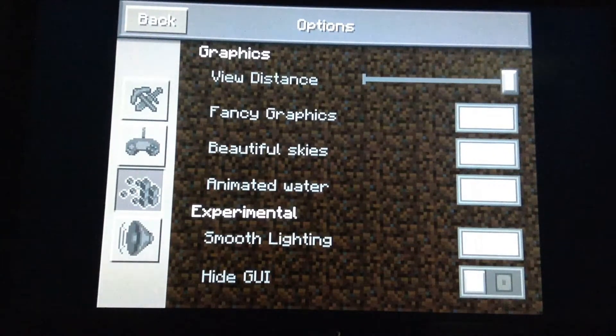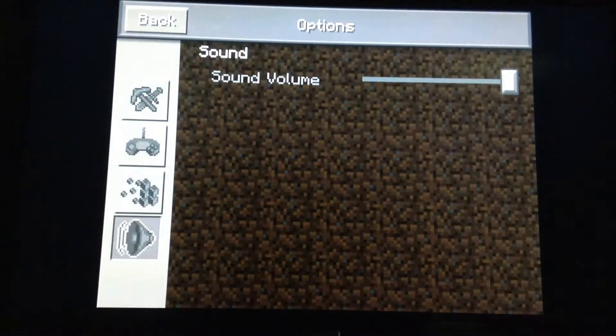In graphics, there's your viewing distance, fancy graphics, beautiful skies, animated water, and experimental options like smooth lighting and high GUI. And sound is just the sound volume.